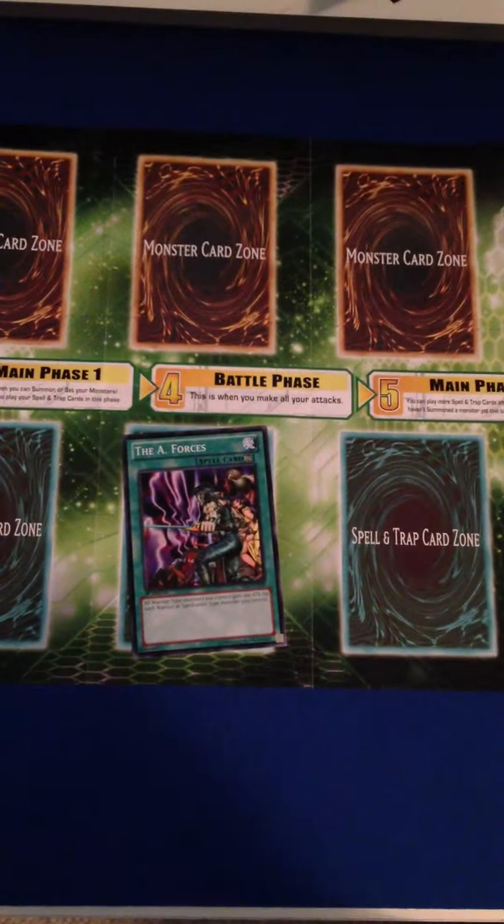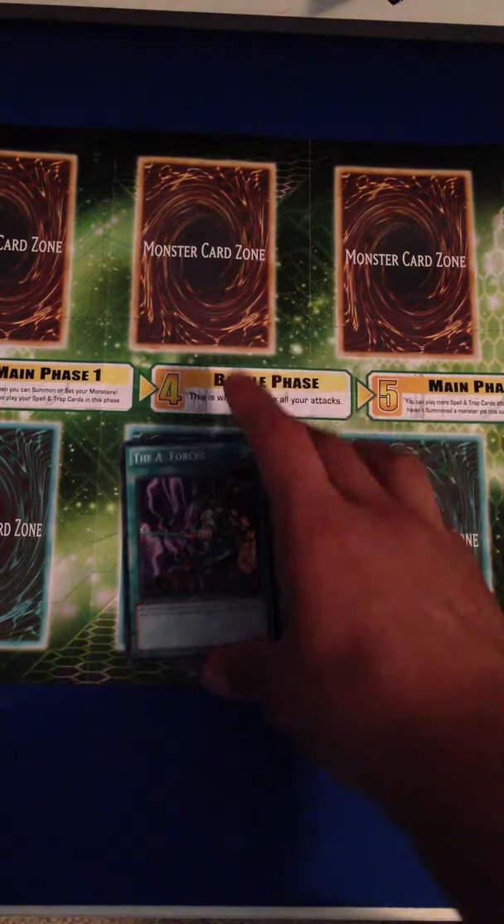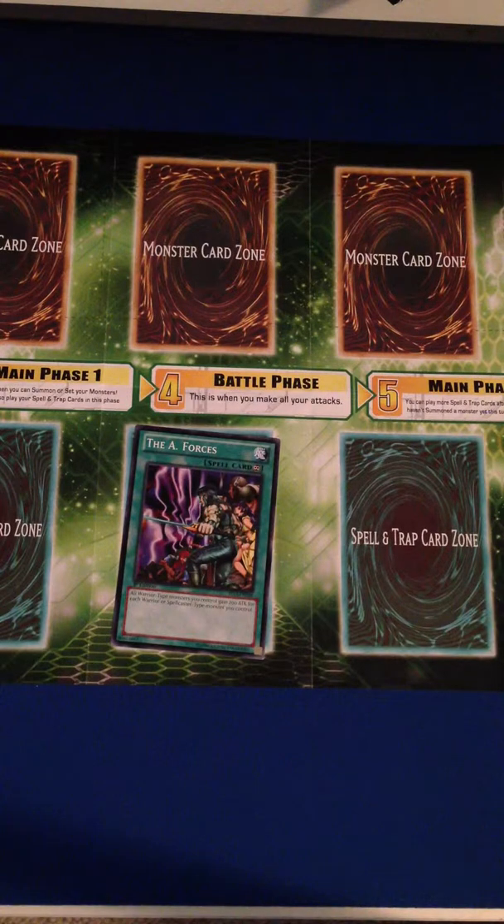So you'd have A Forces as your continuous spell — you're just playing that from your hand, and instead of going to the graveyard, it stays in your spell and trap card zone until it is destroyed.